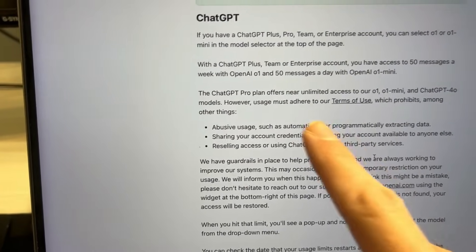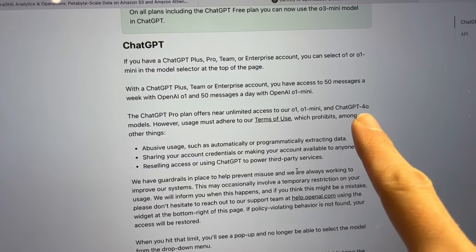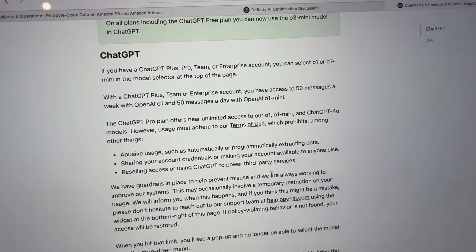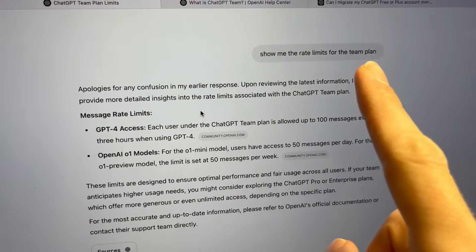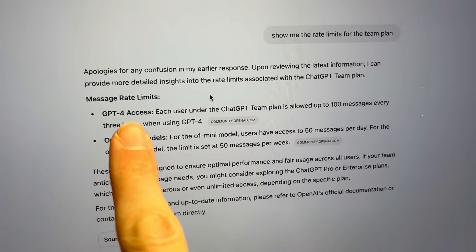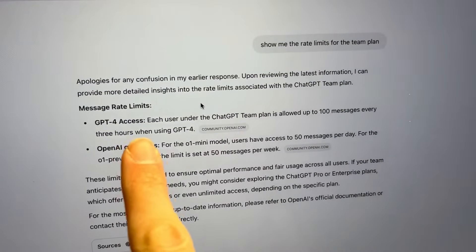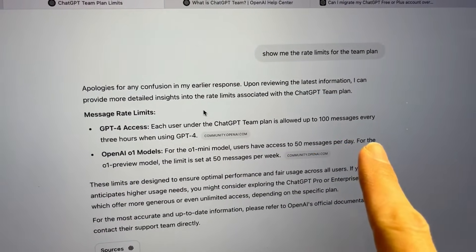The ChatGPT Pro plan offers near unlimited for ChatGPT 4o. So is there also a rate limit for 4o? Let me quickly check. I asked GPT directly: show me the rate limits for the team plan. The team plan rate limits: GPT-4 access — each user is allowed 100 messages every three hours with GPT-4 — and O1 models: 50 messages per day.